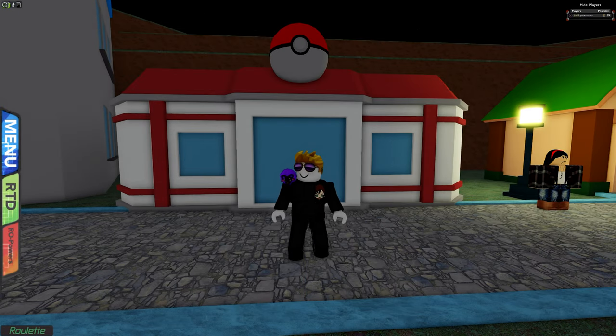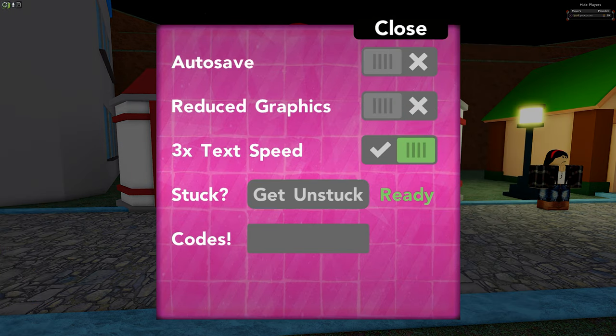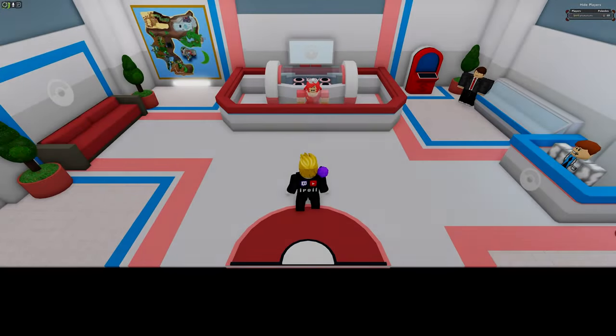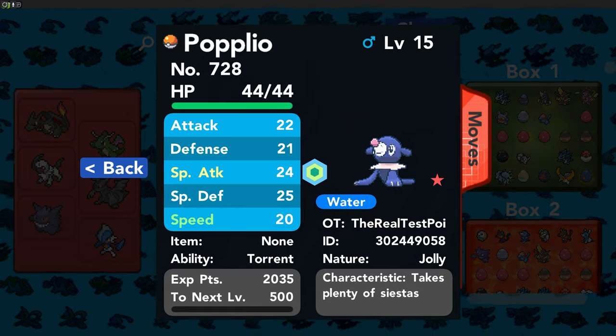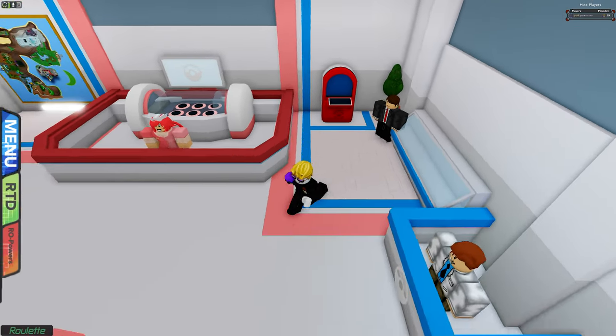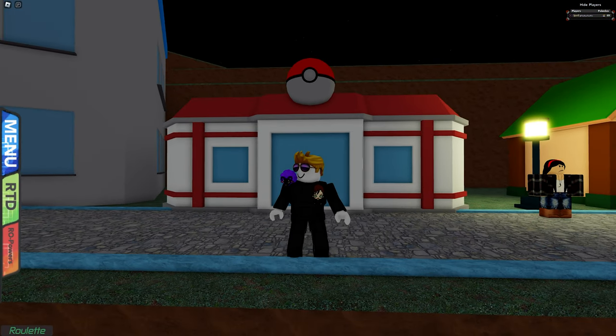The first code gives us a random shiny starter. The second code is '1k members' because the Discord is growing — if you want more codes, join the Discord linked in the description. This second code gives us 50k pocket dollars and 10 ultra balls — really not bad. I got a Popplio as my random shiny starter — tell me in the comments what you got. Have a wonderful day and hope to see you next time, bye bye!